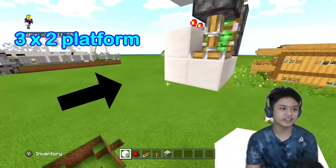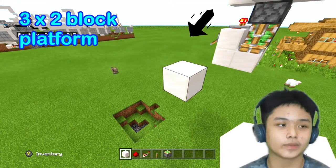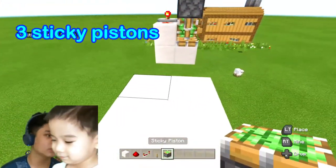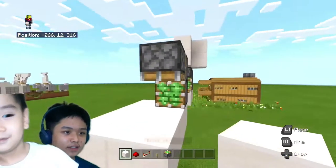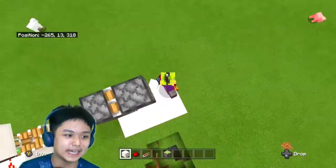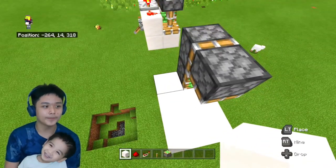You have to make a three-by-two platform, which is a six-block platform — one, two, three, four, five, six. Then place two sticky pistons and one down-facing block spot. Also, don't place a block where your piston will be — the block here where I'm standing.